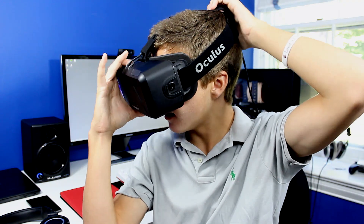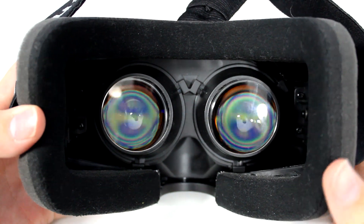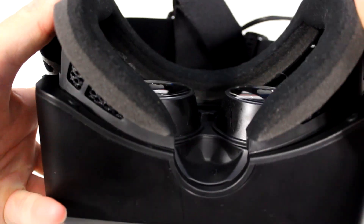The Oculus Rift DK2, or Developer Kit 2, is a virtual reality headset. You just put it on your head and you're immersed in your game. On the inside are two lenses, and behind both of those lenses is half of a 1080p screen, so in total you have just about a 1080p screen right in front of your eyes. The DK2 also has improved head tracking functionality using a camera that tracks IR LEDs all over the headset.